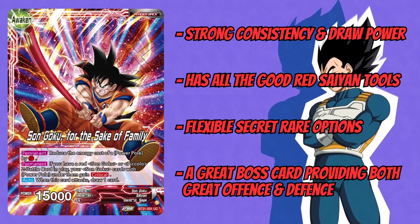It also has flexibility in secret rare options. You've got the SS4 Vegeto secret rare — a very good one that mainly SS4 Gogeta runs — giving pressure, hand knowledge, and a very easy defensive turn. There's also the new Shenron coming out as another great option, plus the Vegeta, and other options in black like Pan and Kai, or even Cooler if you want to go for that.